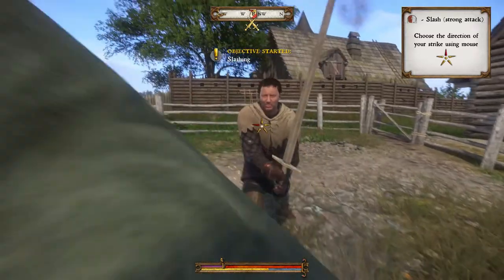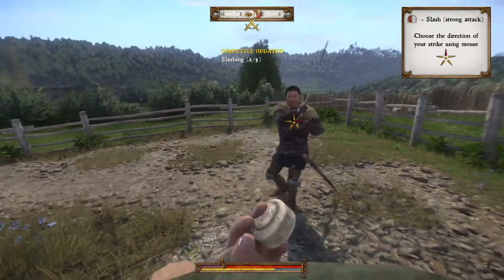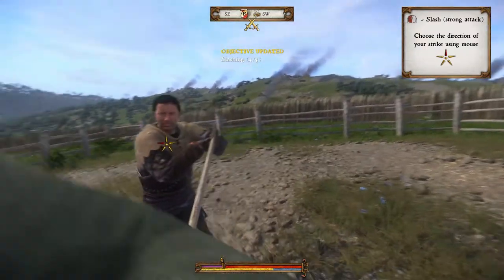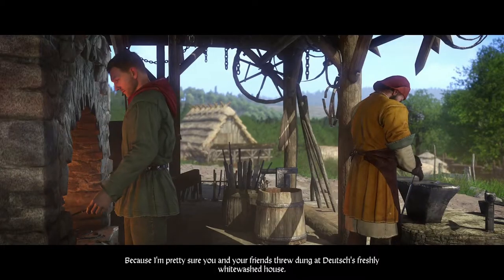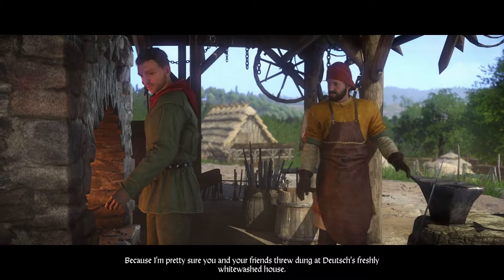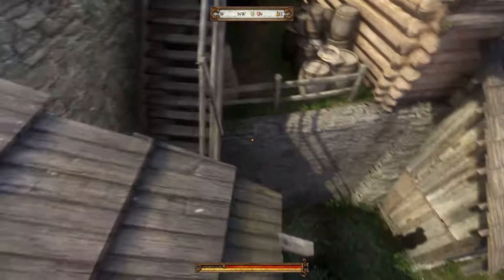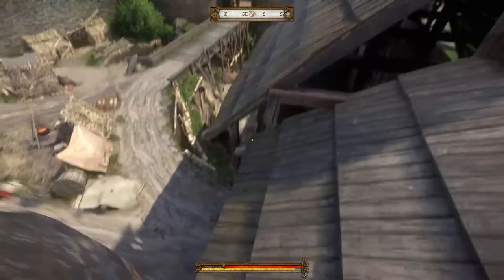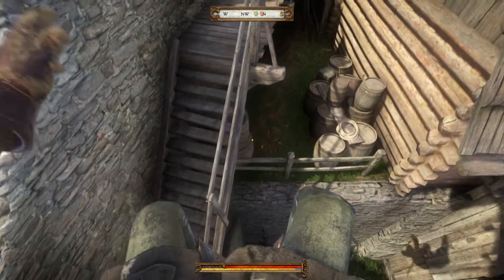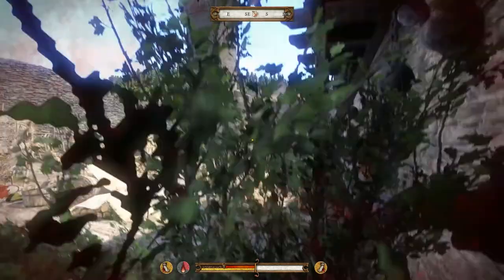When you're in combat, keep in mind not to deplete your stamina completely. It can work as a reserve health bar, as enemy attacks will first deplete your stamina before taking chunks off of your health. Also be careful — your health cannot regenerate in combat, and even if you win a fight you might later succumb to injuries. Always keep a couple of bandages at hand.